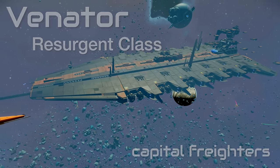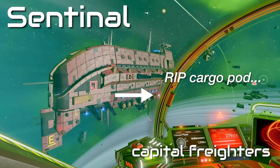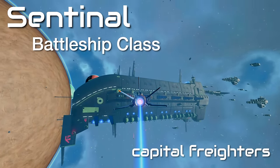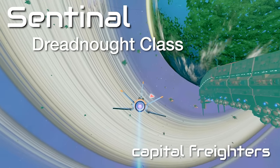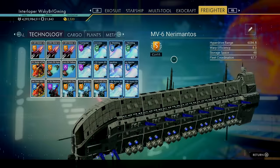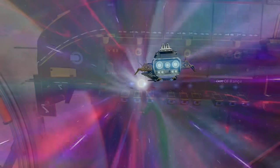Moving on to the other capital freighter — the Sentinel freighter. These also come in small, medium, and large. The smallest is the Sentinel class, which will have three sets of cargo pods. Next up is the Battleship Sentinel, with five sets of cargo pods. And lastly the king of all Sentinel freighters — the massive Dreadnought — these will have seven sets of cargo pods. One quick note: the cargo areas can come as pods or more square boxes, just another design element to consider.